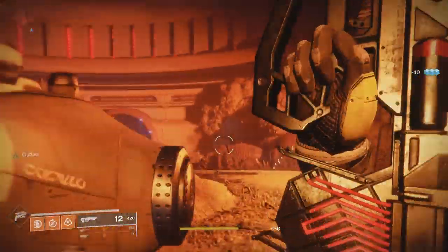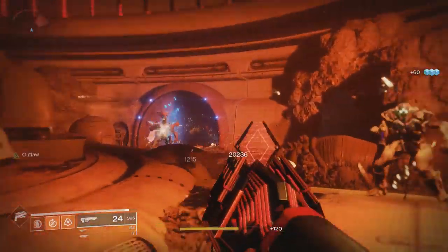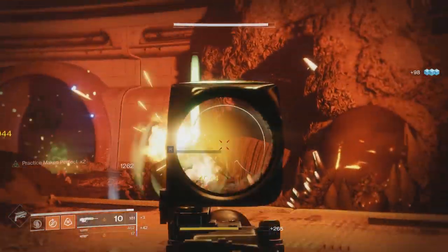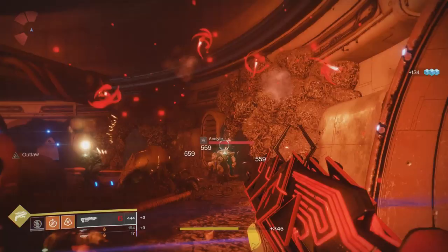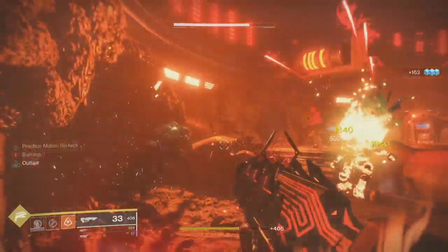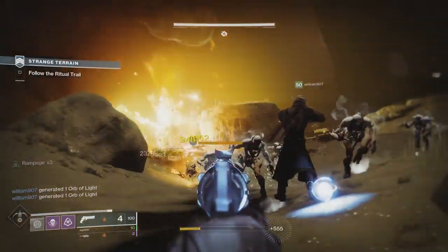Hive originate as eggs or cocoons laid by a special type of wizard known as a Brood Queen. Upon hatching, newborn Hive swallow a worm larvae whole, becoming symbiotic with the worm inside them. These newborn Hive grow into Thrall, and Thrall that survive into maturity become Acolytes. Acolytes who have proven themselves can become Knights, who in turn may become Princes, leading their own broods. When you are killing Thrall, you are basically killing babies.